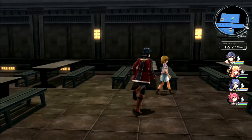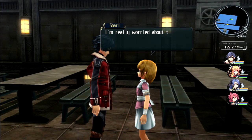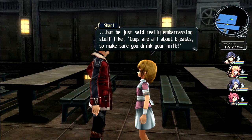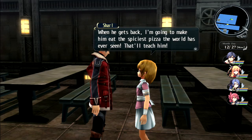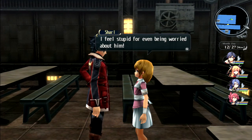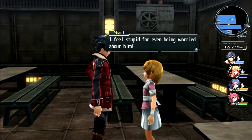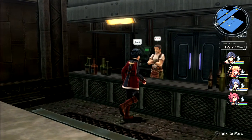Talking to Charl - Hoover came by to say goodbye but instead of something reassuring, he said embarrassing stuff like 'guys are all about breasts so make sure you drink your milk.' She's planning spicy pizza revenge when he gets back. That dialogue feels like ominous foreshadowing.